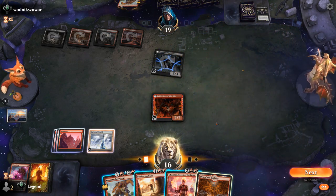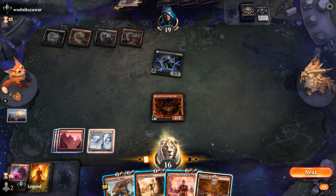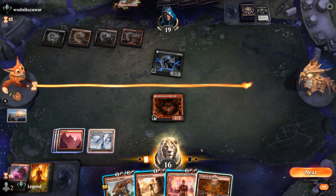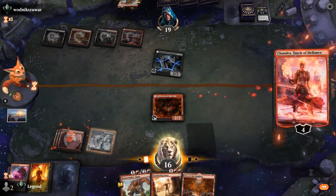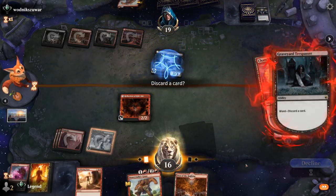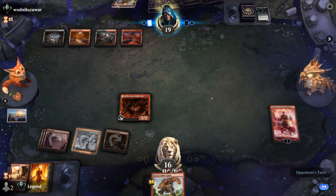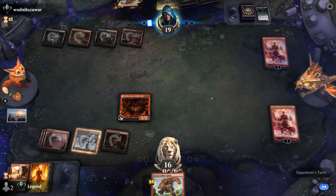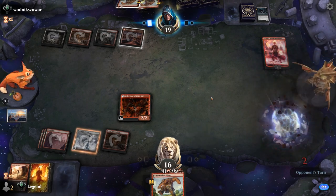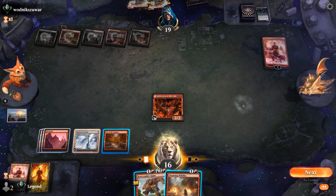Do we minus Chandra to kill the Trespasser? There are creature lands to potentially finish off Chandra. What do we discard to the Ward if we do minus Chandra — maybe a Sweltering Suns — and play Den. Things could have lined up a little bit better, but we're still slightly ahead on board with our planeswalker and a Reflection. The opponent's Chandra is going to just plus, maybe finish off our Reflection — nope, it Stomps our Chandra instead. We have a Den that can kill Chandra in combination with Reflection, so that seems fine.